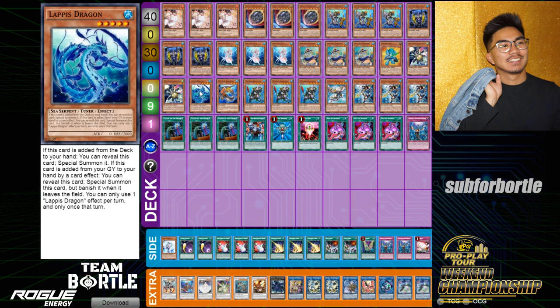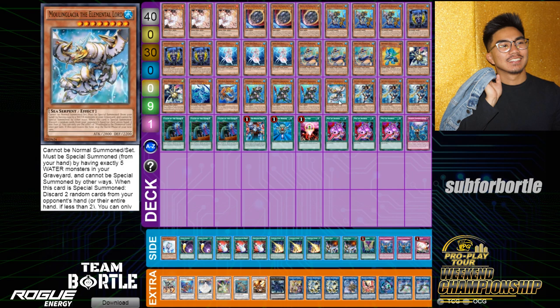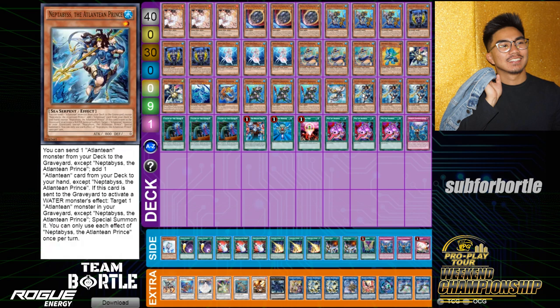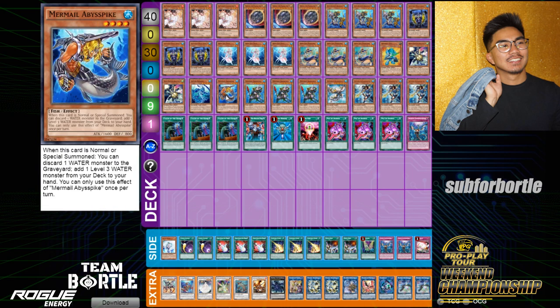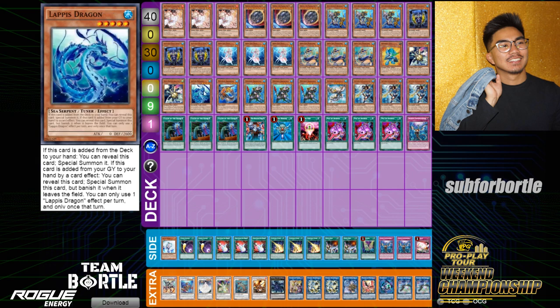That combo comes up every time — Neptibus is a one-card hand loop for two draws and VFD. Diva is the same thing, Minstrel-Dragoons is the same combo as opening Diva except you see their hand, Taeus-Dragoon is the same combo, Infantry-Diva is the same combo. There are probably six different card combinations you can draw that are just instant combos. Unfortunately you do have to play some bricks like Lapis Dragon, Despot, O-Lion, and hand traps, but it's mandatory in a format where Needle Fiber resolving is FTK.